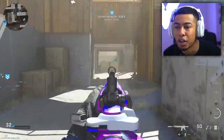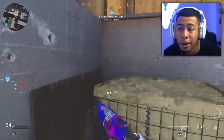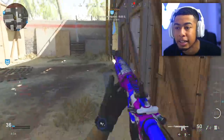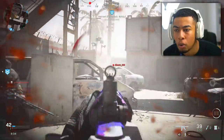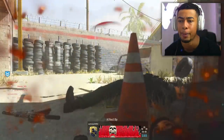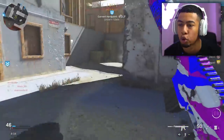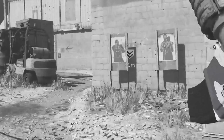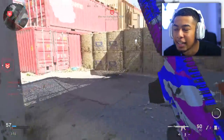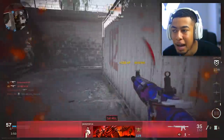Those of you guys that have got Damascus, low key, I might run this over it sometimes just because of how clean it looks. When I heard these were coming to the game I didn't expect them to look so smooth on the weapon — maybe a little rusty — but it covers the whole weapon pretty well, which Damascus doesn't do sometimes. Damascus doesn't even cover the whole weapon sometimes. So how are they going to make these do that? It's baffling.